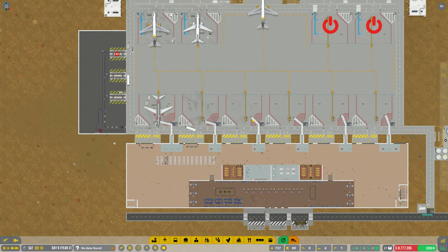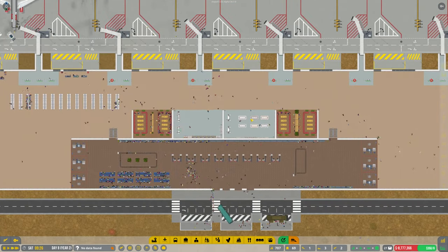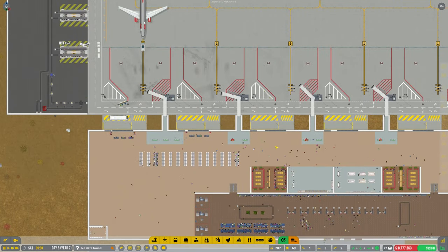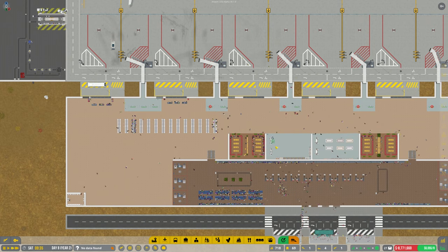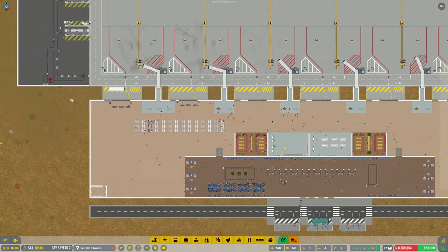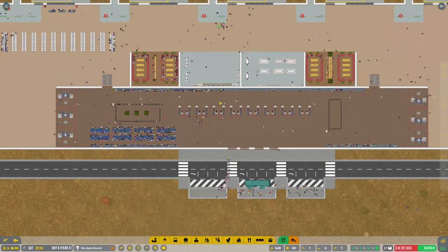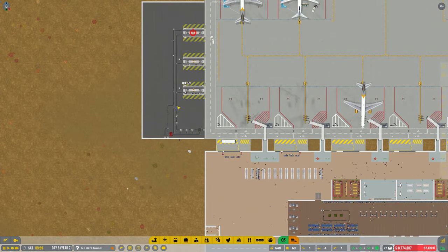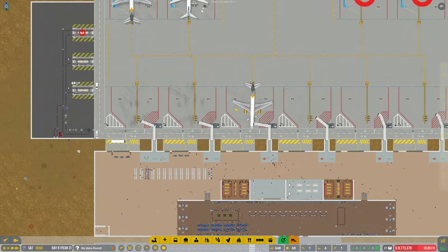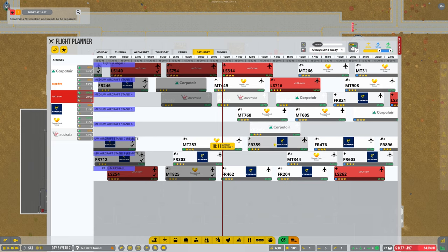We just had some planes come in and there were no complaints about not being able to get any baggage. Well, I didn't see anyone come down here — I wonder if there was no one on the flights, they're just collecting. Or all the baggage is still going to this one. But you would have thought it would throw some arrows up. I'm not sure — we'll have to see when we get some more. There we go — they're starting to schedule them in now as well, so that is good.